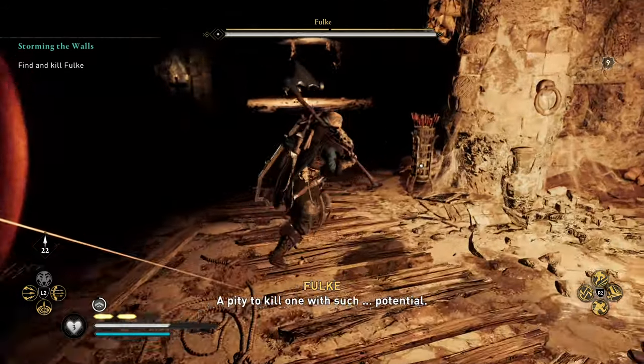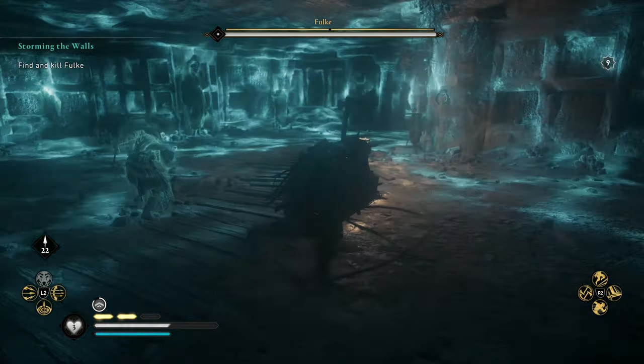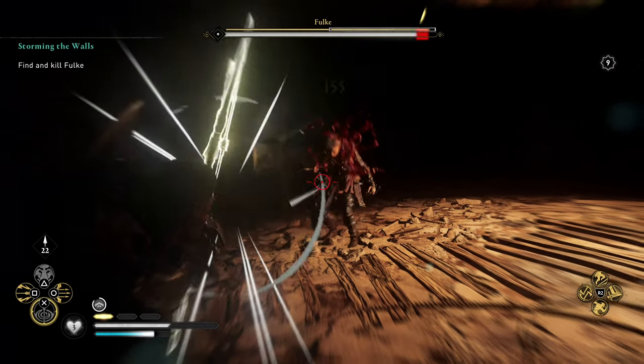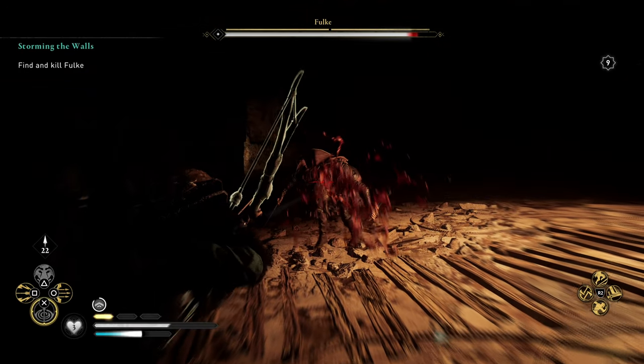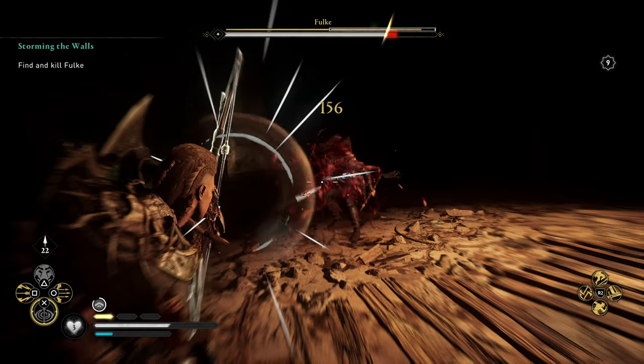Essentially what you're going to use is your Odin Sight. Odin Sight is going to reveal the location of Fulke every single time. I highly recommend saving all your adrenaline for Focus of the Nornir.